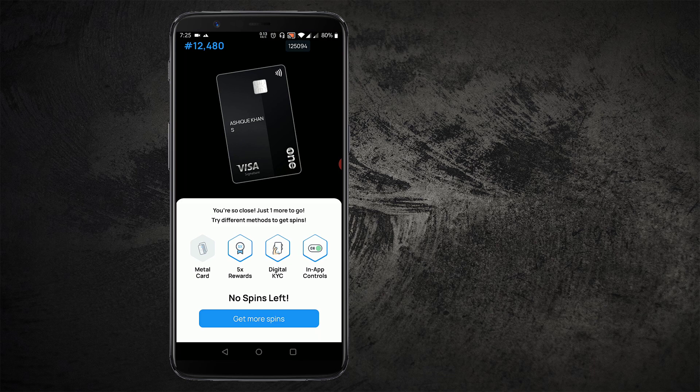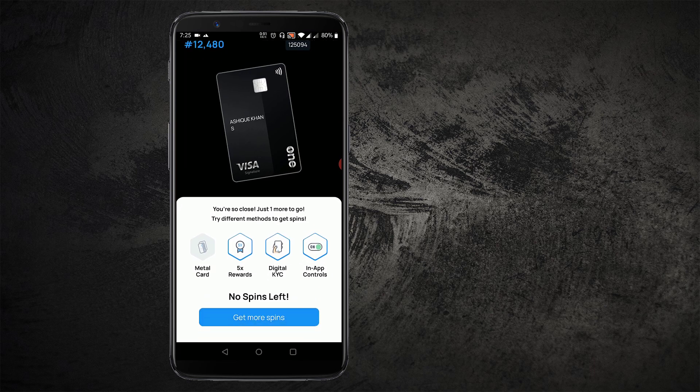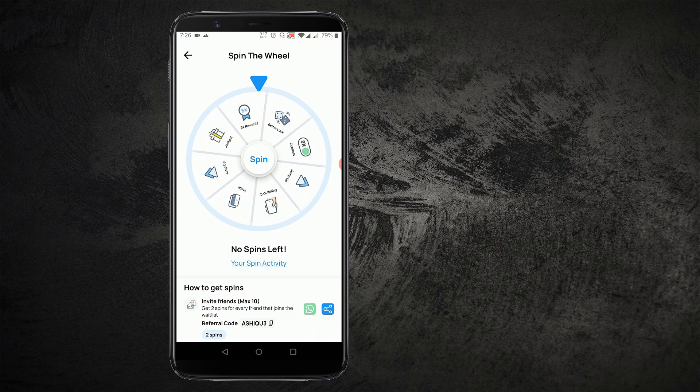As usual, the physical card is not yet available — it is available as a digital card for everyone. Then we are going to spend on the card. We can do a spend, and even with more spend, we can use some rewards. We can use some of our cards for doing a spend.